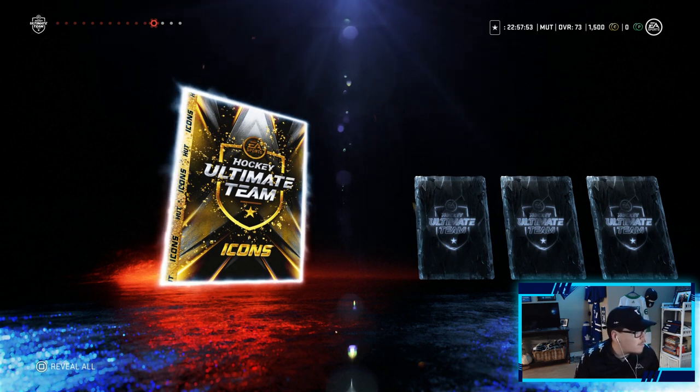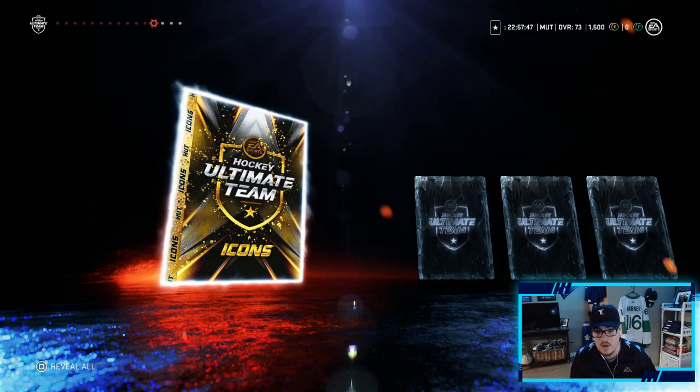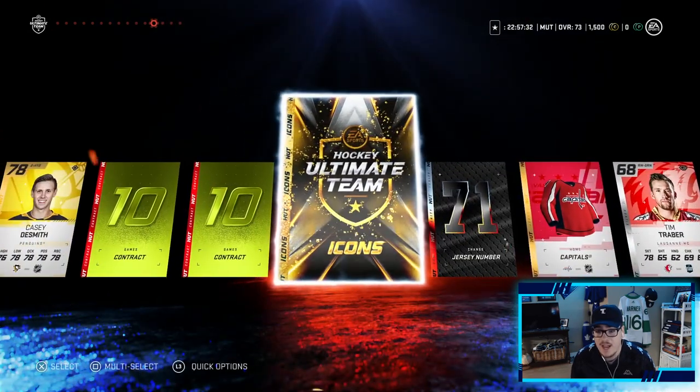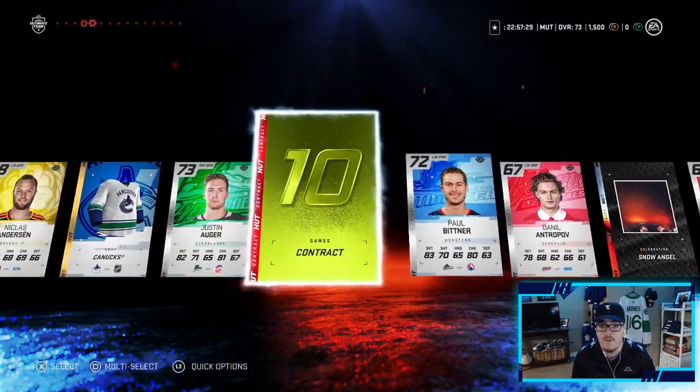We also got an Icons collectible which is huge — I don't have a spot on the board for icon collectibles but I'm assuming whenever we want to do a set we can. Let me know in the comments if you want me to put a spot on the board for sets. We can change the board as we go along. We also got a Capitals jersey, but an Icons collectible is basically a free 85 overall right now.